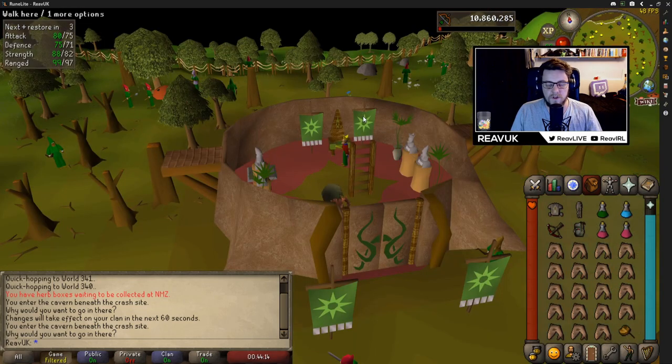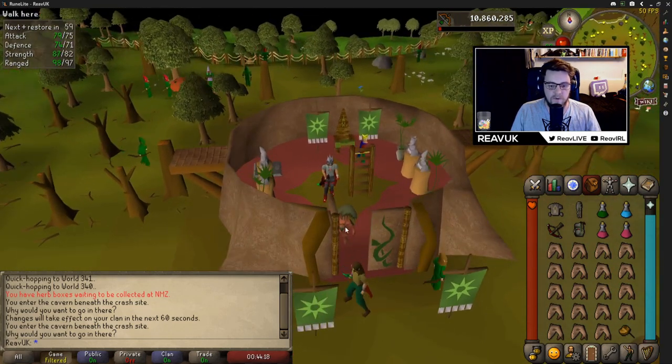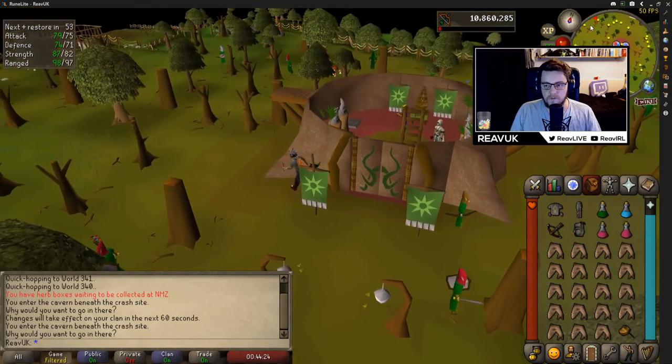To get there, what you need to do is take a royal seed pod. The reason I'm standing beside this spirit tree is you can take this to the gnome stronghold if you want, but this is just way easier — the seed pod takes you right in.